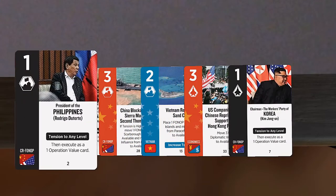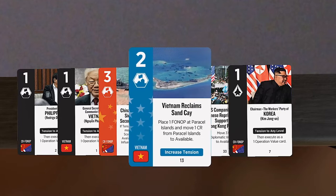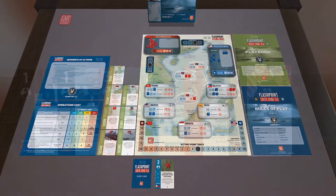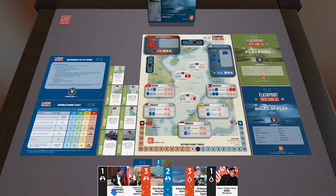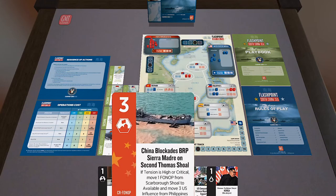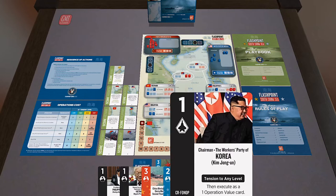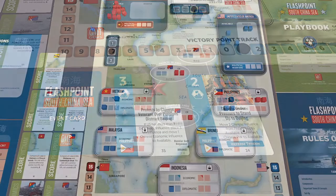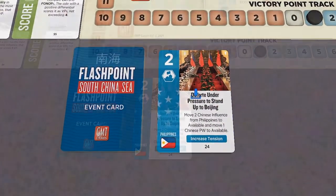Looking at my hand for the second round: some high-ops cards but risky events for me. I've got three leaders, and I see leaders as more useful and more valuable than they might initially appear. I don't really have a problem having three leaders in my hand — even if the tension's already at high and you'd think I wouldn't need them, there are some neat tricks you can do. My opponent then places a cube in the Philippines and in Indonesia in the economic boxes on those two countries.